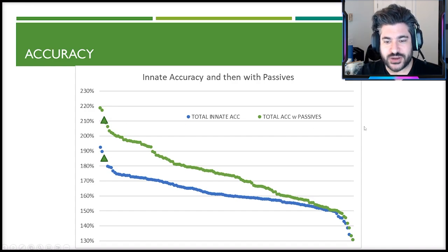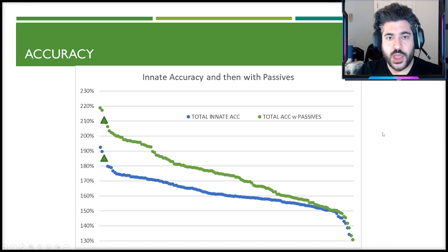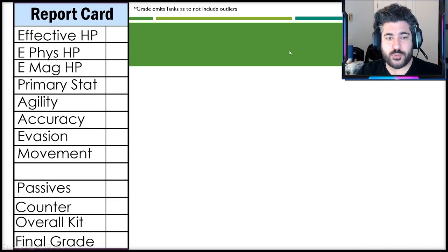Her 25% accuracy passive also keeps her within the top five most accurate units in the game — a very strong point overall. From an evasion standpoint, she ends up on the lower end of the spectrum. That said, if you threw on an evade esper, evade equipment, and maxed the luck stones, you could probably dodge a hit or two from less accurate characters, particularly with some fire unit synergies that have evade buffs.